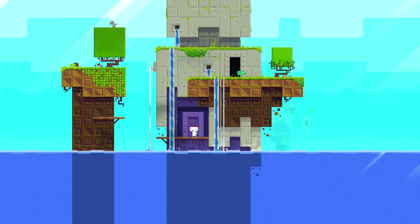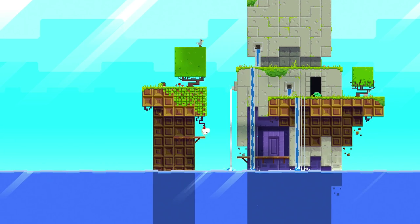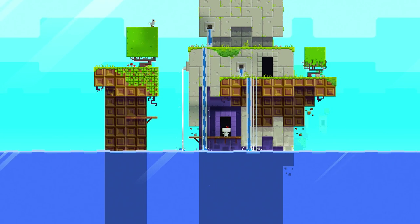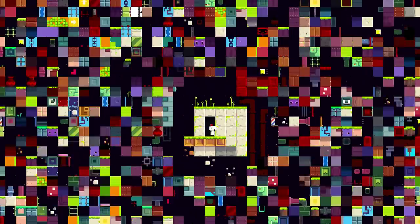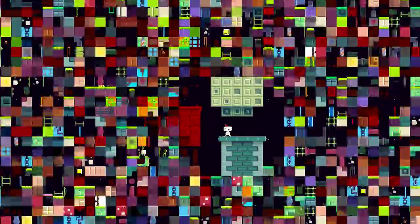The very first thing we're going to do is not make the mistake I've been making so far. We're going to go ahead and go into this little purple door here. This leads us to the Corruption Room, which looks really freaking cool. And at the top of this room is an anti-cube — that's the whole purpose of it.